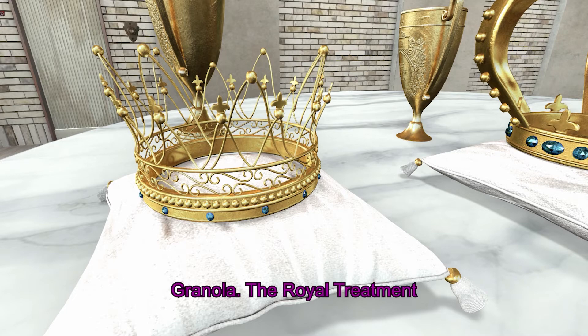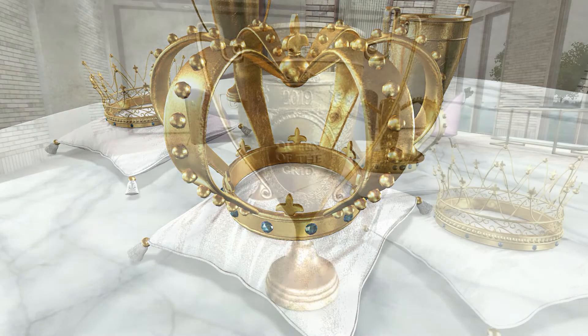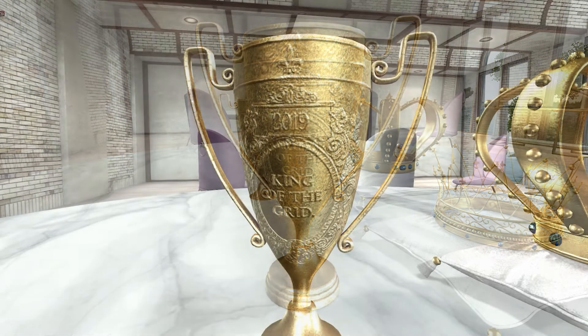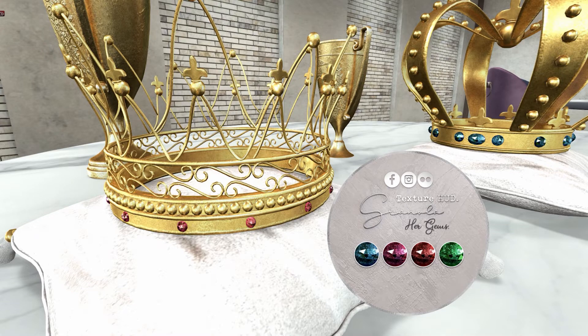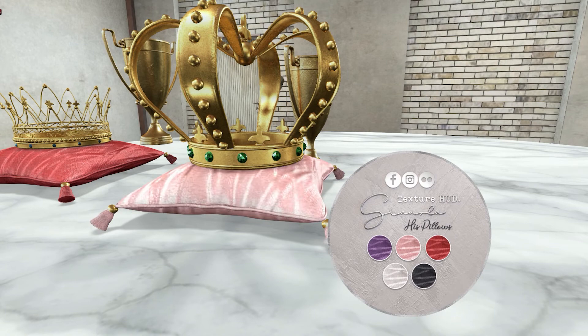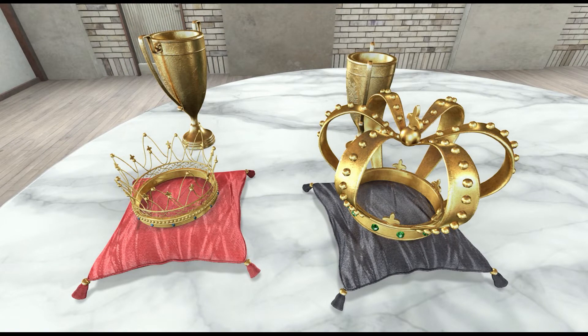Next up from Granola, we have the Royal Treatment Collection. This set includes a Royal Treatment Crown for her, a Royal Treatment Crown for him, a Royal Treatment Trophy for her, and a Royal Treatment Trophy for him. Both of the crowns come with their own color HUDs so that you can change the color of the gems of the crown, and you can also change the pillow colors. These are some decent clutter items. I love the fact that you can change the color of the pillows and the gems. I think the trophy might be one of my most favorite items in this particular box — I am most definitely going to display that somewhere.